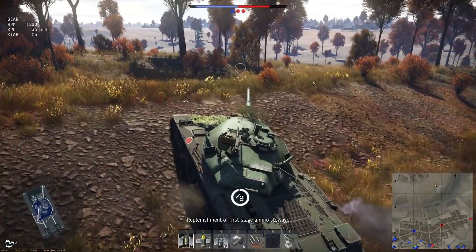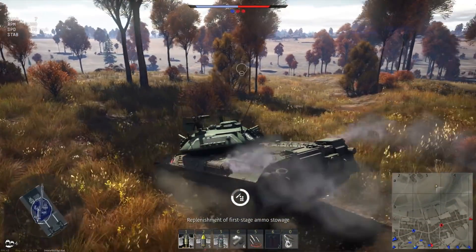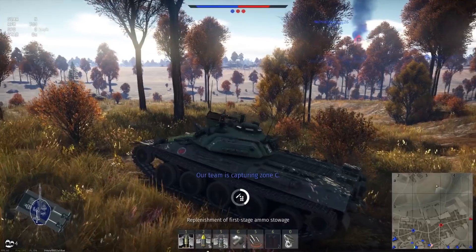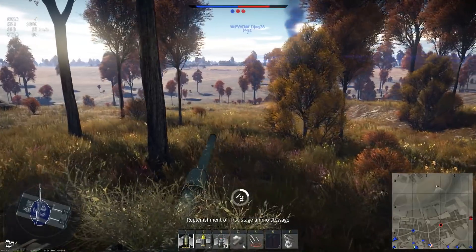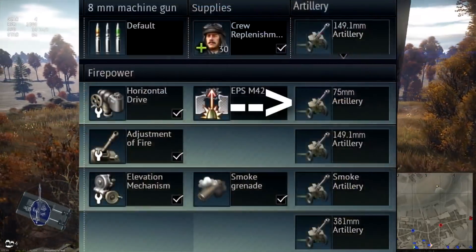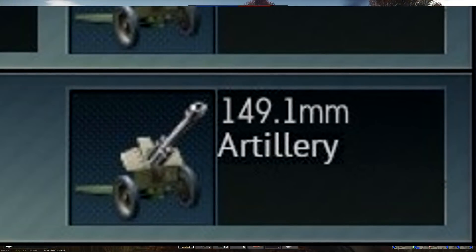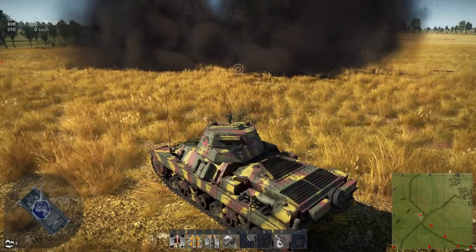There would be small caliber, which would be like 75mm. Small caliber artillery would have a shorter cooldown, so you get to call it in more. But being smaller shells, you're less likely to actually do anything. This would be the first tier modification.